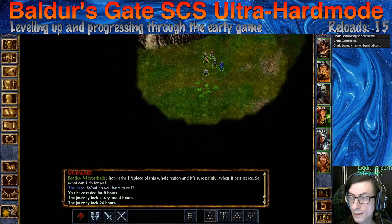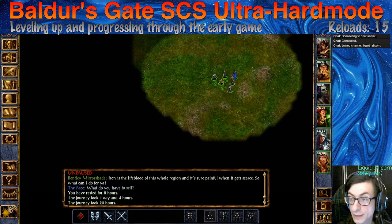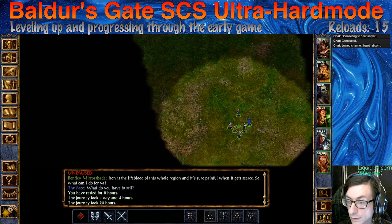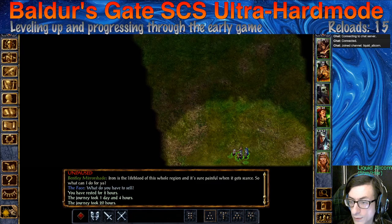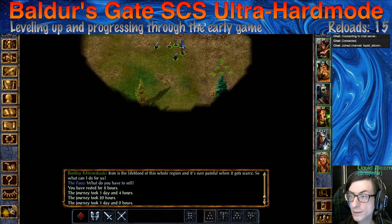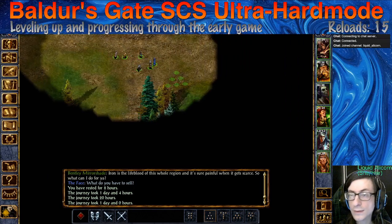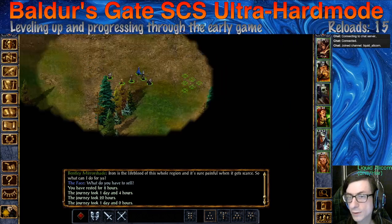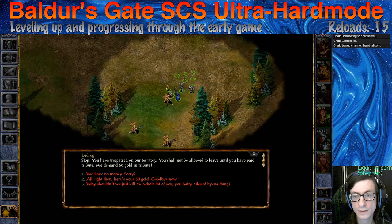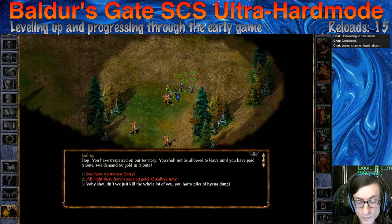We're going south. There's a few places we really want to get to. This one is like Red Cliffs or something, and if we go east from here I think that's the High Hedge. All of these areas have some stuff to fight that we could explore. There is this guy who's going to pick a fight with us. This is the Gnoll Stronghold — I am planning on doing this, so I guess we can pick a fight with them.